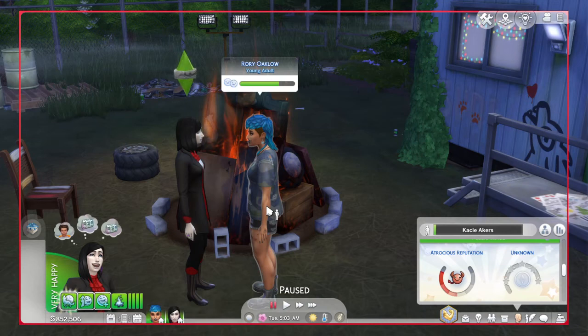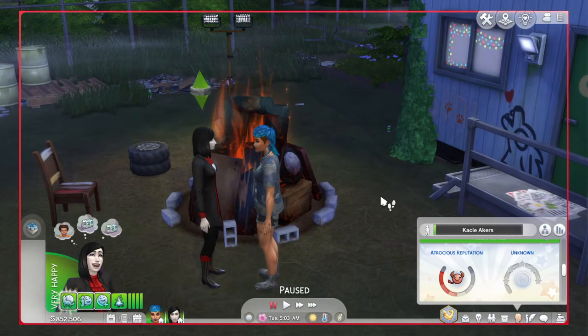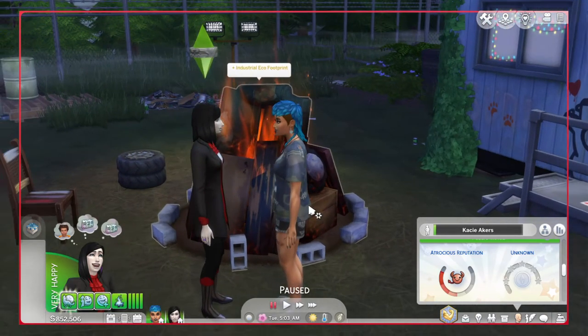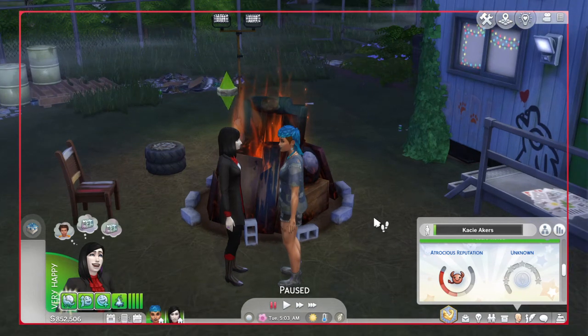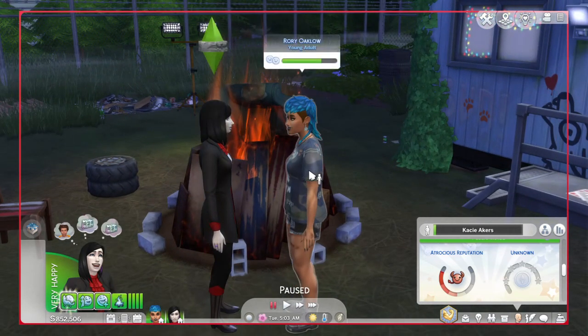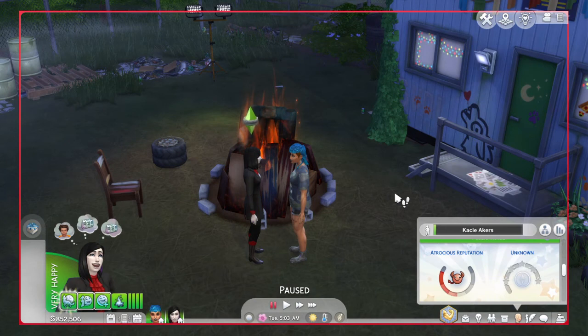Something I really do wish — and this might come in an update later on — is that I wish you could have a supernatural spar with other occults, exclusively between vampires and werewolves. That would be a friendly fight. They already have the werewolf spar between two werewolves, and the vampiric spar between two vampires, but there's no supernatural spar option between vampires and werewolves. A good example would be Casey sparring with Rory — they're two separate, different occults.